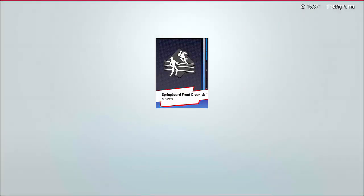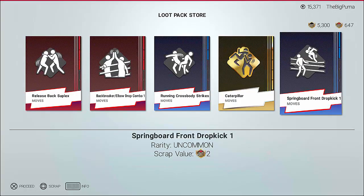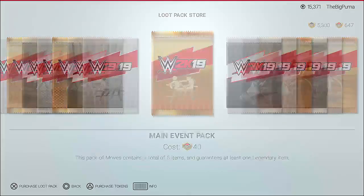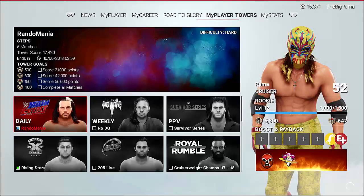We got an uncommon increased momentum, and you can scrap these too if you want. Body durability — rare — legendary stamina recovery. So those are fairly nice to have for the towers, the MyPlayer towers as well as the online part. So let's go in and buy some moves. We got the release back suplex as a rare, backbreaker elbow drop combo — that is a tag team move it looks like — running cross body. The caterpillar — I'm going to assume that's like the worm — springboard front dropkick. Say we're not gonna want to use these, you can press and hold square and you see how release back, once it gets to the end you'll get your three pieces back. I like that a lot better than the loot boxes.